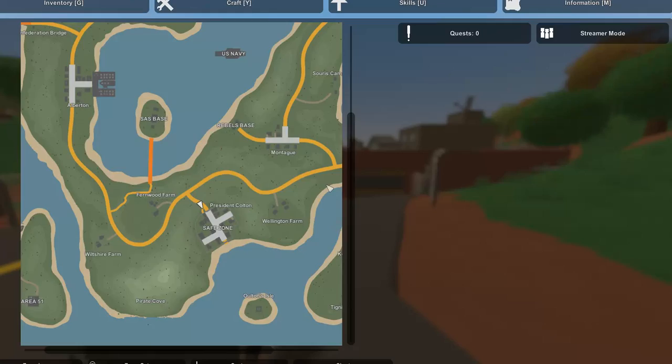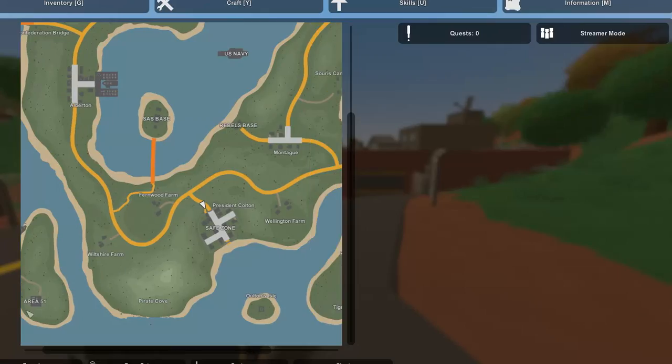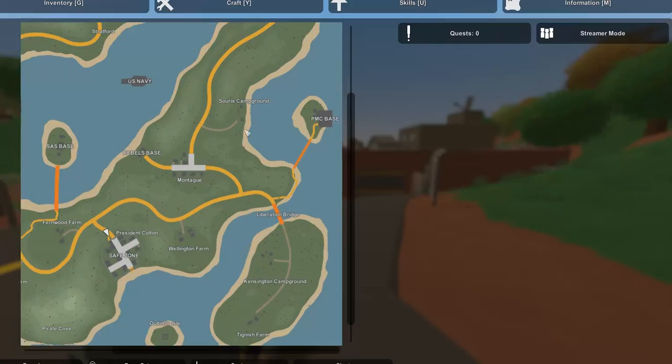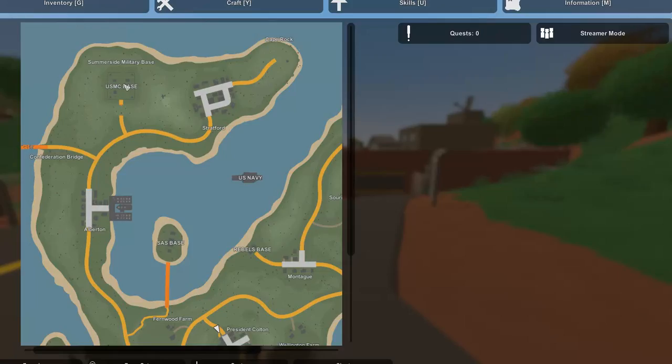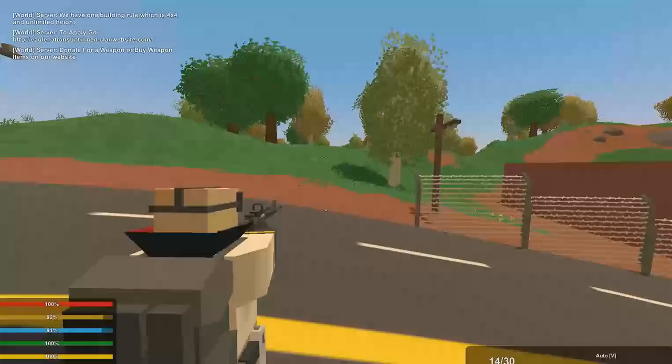There's a safe zone, and if you press the menu you'll see your SAS base and safe zone over there. Area 51 is a pretty cool entrepreneur base. Then you have the PMC — Private Military Corporation — US Navy, US Air Force, and the US Marine Corps Base, which is awesome. There are also rebels over here which are killed on sight.